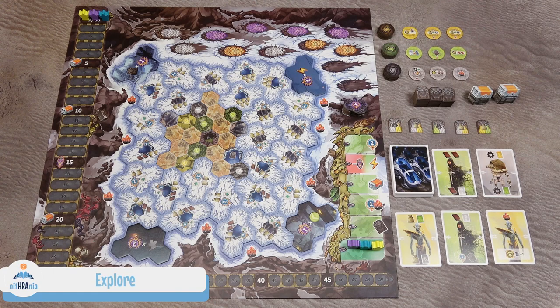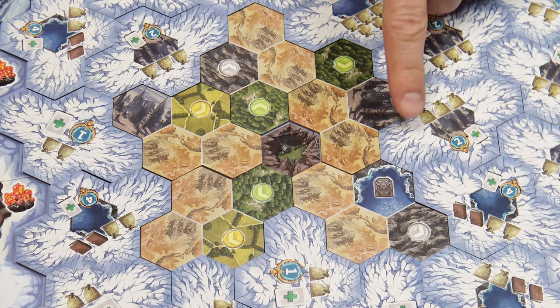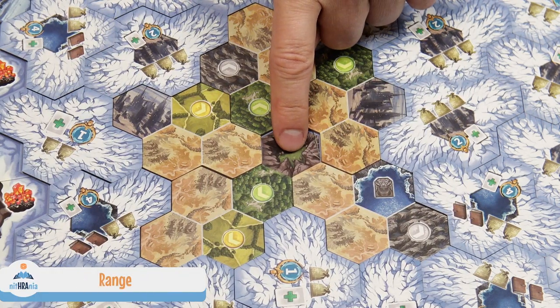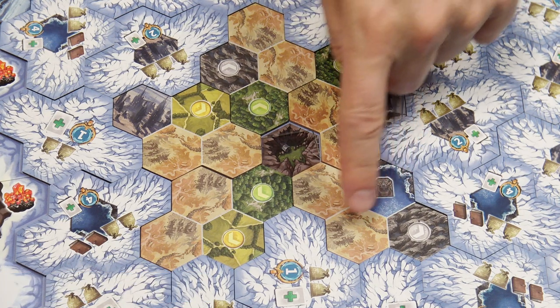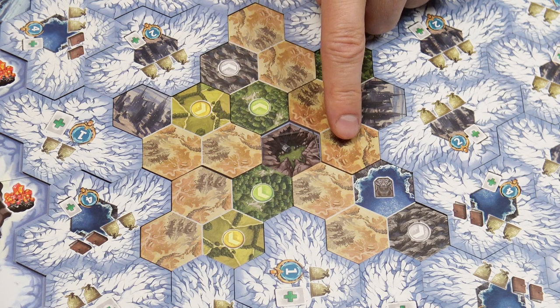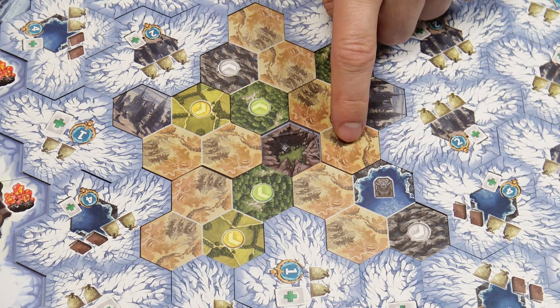The next action is the explore action. With this action, you may explore unexplored areas by choosing one of the face-down tiles. You then pay the cost for the range plus the cost of the tile itself, and flip it face up. The range is the number of spaces you need to cross from your starting position to the unexplored area. If you have no buildings or population figures on the map, you count the range from the chasm space, counting only the spaces you need to cross.